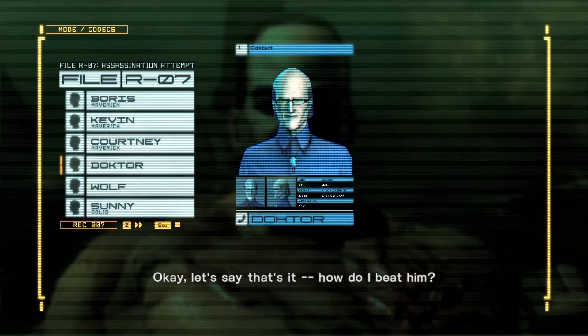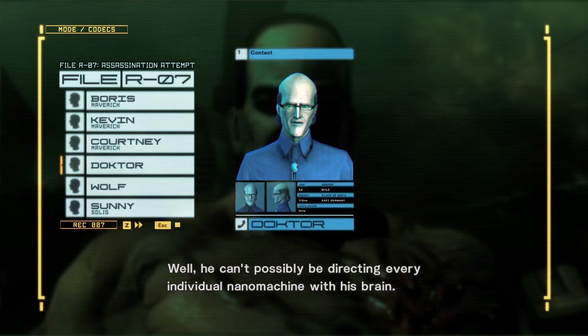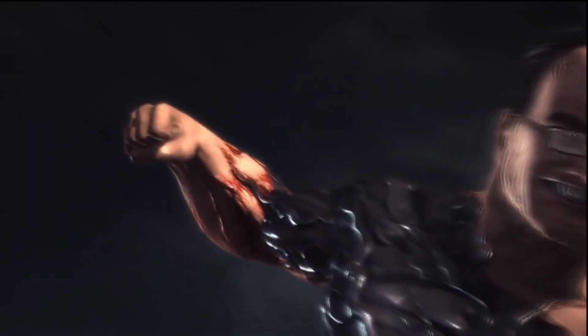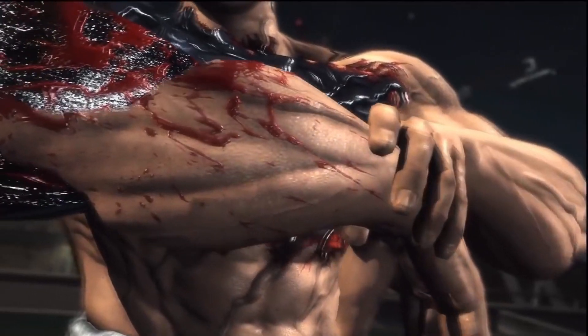A user could adjust the binding force of the nanomachines to armor himself against damage. He can't possibly be directing every individual nanomachine with his brain. One other thing: if you play the Sam DLC, you can also see Armstrong, as soon as his arm gets severed off, pick his arm back up and reattach it as if nothing happened.